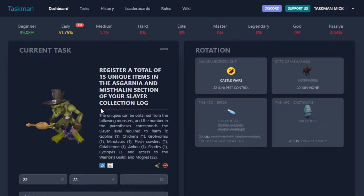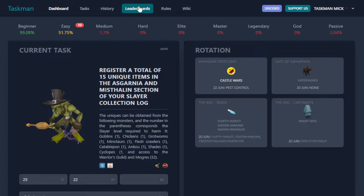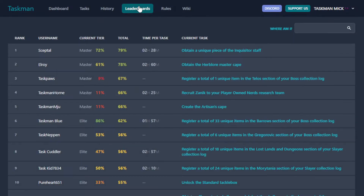So we've got two more beginner tasks as you can see, and we're starting off at 51% in the easy tier. And this is what I've been looking forward to — checking the leaderboards to see where I actually am, because I can't remember where we ended off last episode. Let's go check it now.